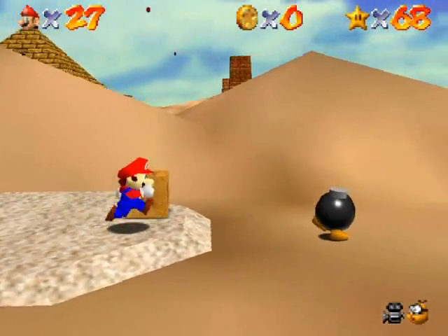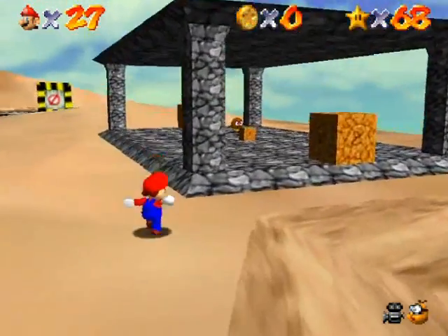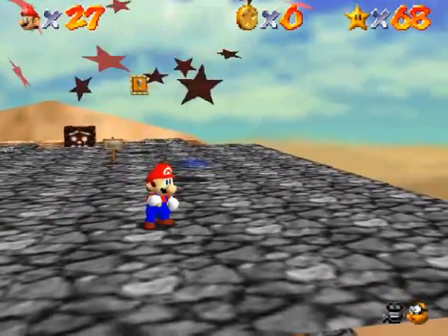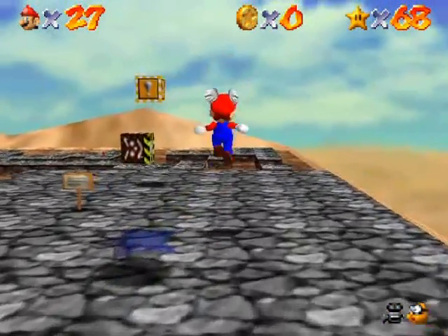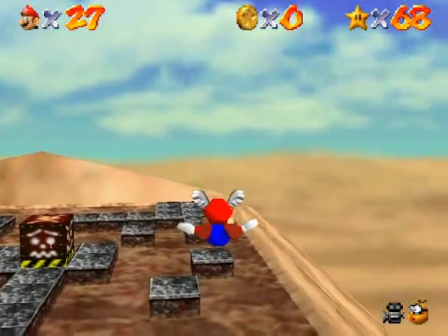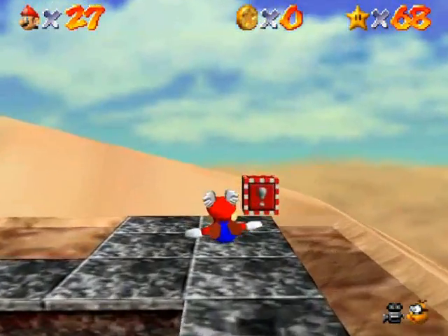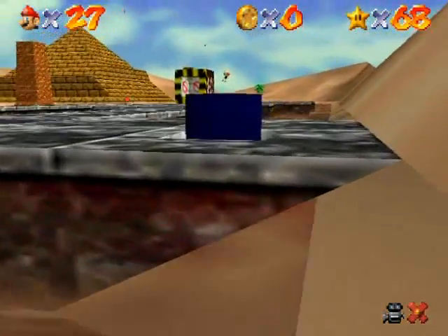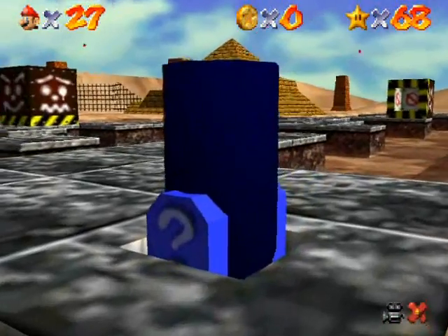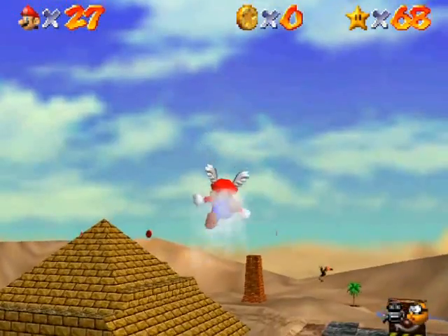One more star - inside the Ancient Pyramid. We've got to go inside the pyramid obviously. I'm going to shortcut my way across there differently this time because I like to show different ways of getting through the level. I'm going to this side - over here is the cannon I unlocked during the first star. I'm going to shoot myself over to this side.